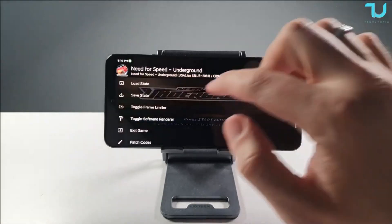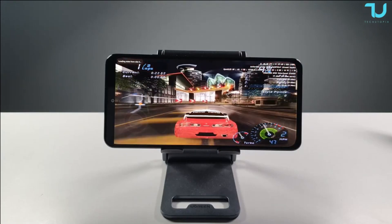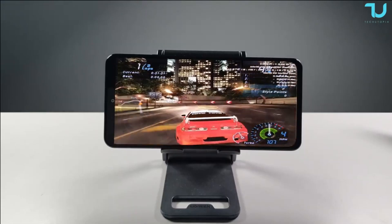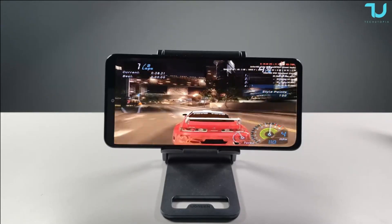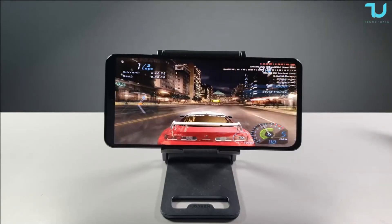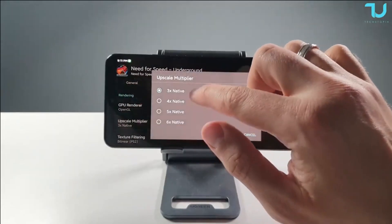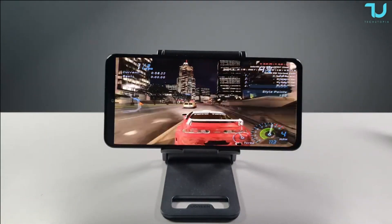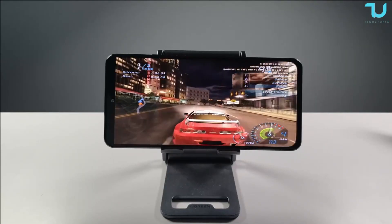Welcome back — Need for Speed Underground on the AetherSX2 latest build with Snapdragon 888, testing at 3x resolution on OpenGL. It's a bit laggy, around 90% real-time speed. Dropping to 2x resolution on OpenGL, I'm now seeing full speed — 100% real-time speed. There was one small short lag but it's generally running full speed at 2x.